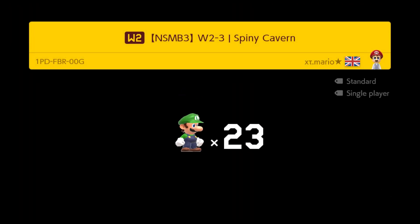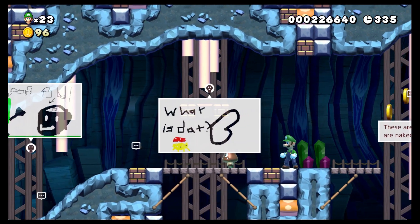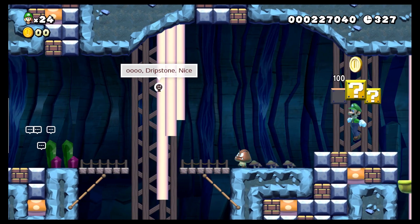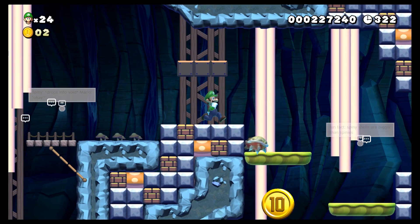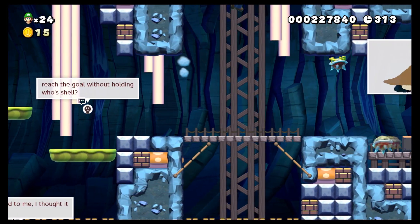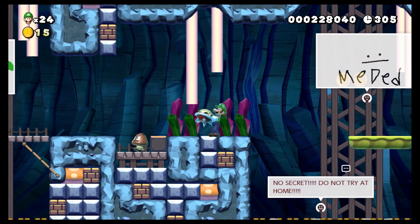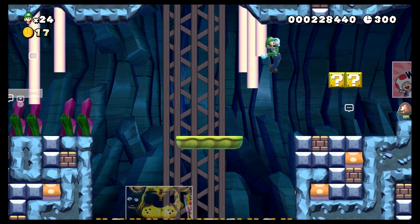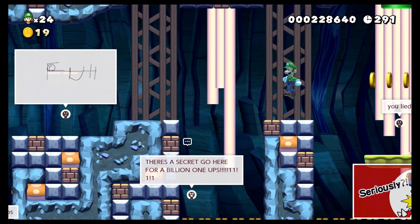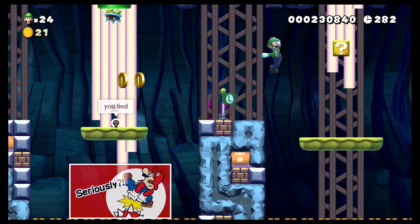Level 3 time. Spiny Cavern. Reach goal holding a... something shell, it said. I couldn't read it. Darn the auto scroll. Darn it to heck. This time I know for sure I got a 10 coin. Did it say to hold a spiny shell? Is that what it was? Oh, that was a nice drawing there of Five Nights at Freddy's. I love all these people creating chaos by saying there's something down each of these gaps.